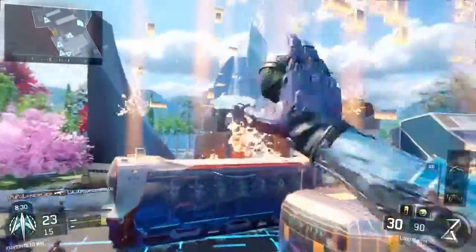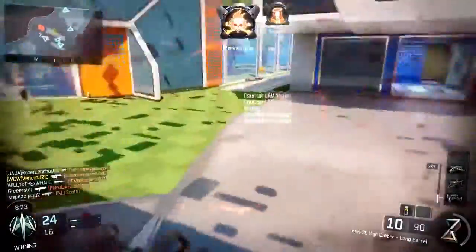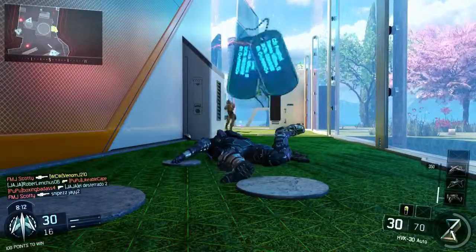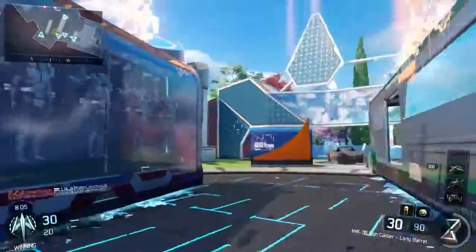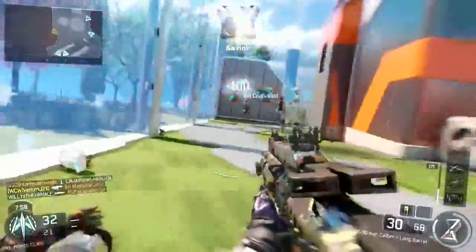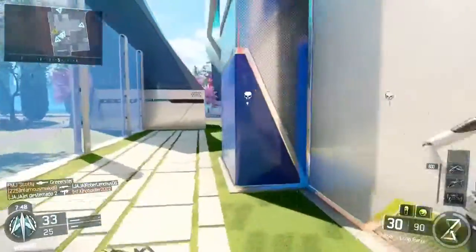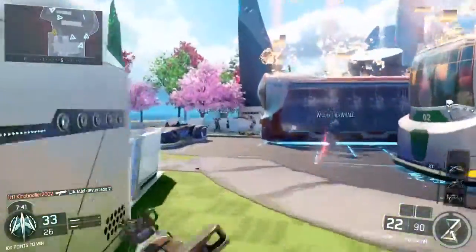I'm just going to be talking about the weapons themselves, and the majority of these weapons have been buffed. So let's get into this. We're going to start off with the submachine guns. The CUDA has reduced one-hit kill range in hardcore mode, later sight bonus aligned with bonuses received on other SMGs, and reduced ADS movement but no longer loses speed while firing. So the CUDA is a little bit nerfed, but in a way buffed because you'll no longer lose speed while firing.